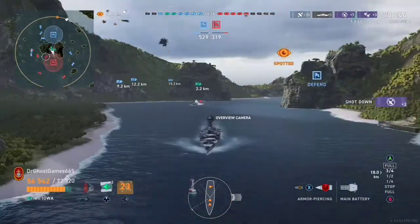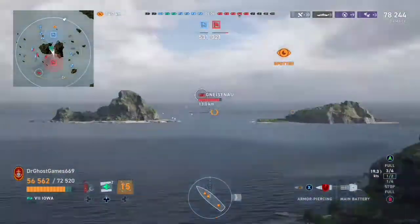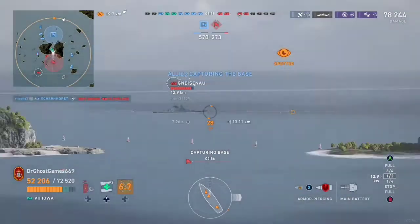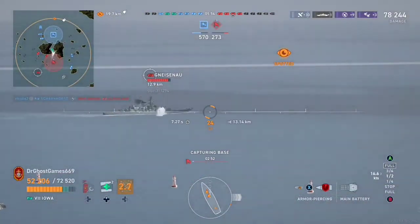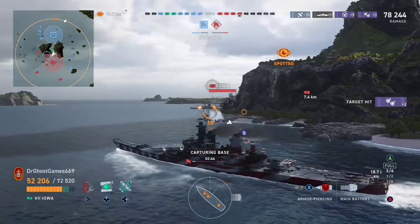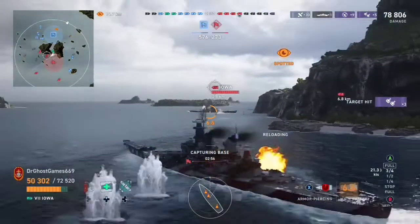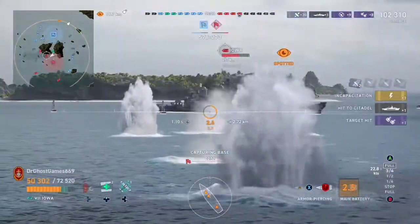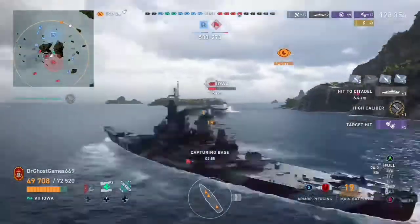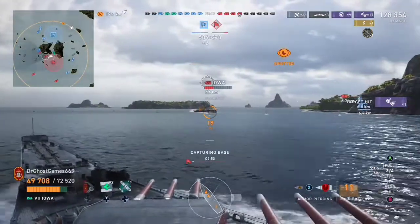We focus on the enemy Iowa off to our right side. There's also a Gneisenau out there going broadside — we take a shot at range, maybe we can get a citadel since turtleback isn't really effective at range, but the shots troll us. Now notice the enemy Iowa is going flat broadside to us. He didn't even try to angle. Here we go — we get the rear turret of justice off, one citadel, then another citadel from the front guns. He just cannot do anything. We're at 128,000 damage and the match is coming to a quick end.